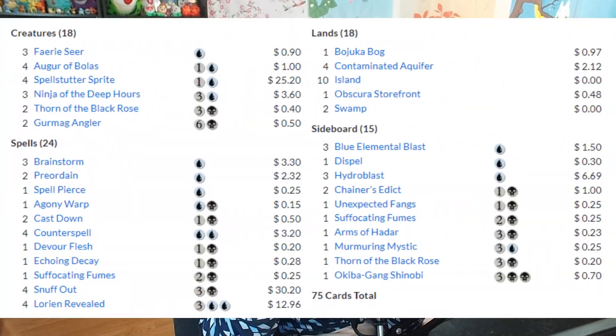Dimir Faeries is sort of doing what Mono Blue Delver is trying to do, but splashing black and playing a lot of different cards. It utilizes fairy synergies, mostly Spellstutter Sprite, to incidentally counter your opponent's cards. When they attack with this flying creature and it isn't blocked, they'll return Spellstutter Sprite to their hand and put a Ninja of the Deep Hours onto the battlefield to draw a card. Then Spellstutter Sprite gets to live another day and counter another spell.